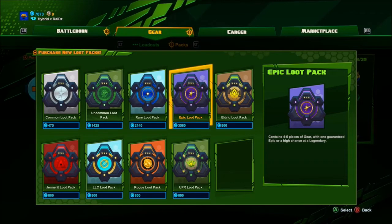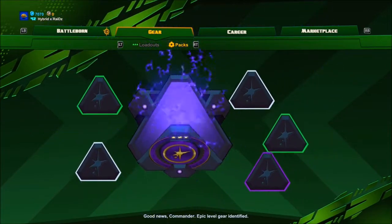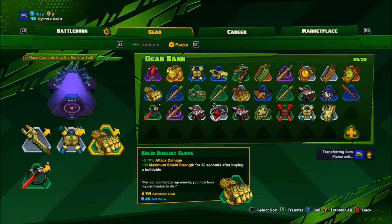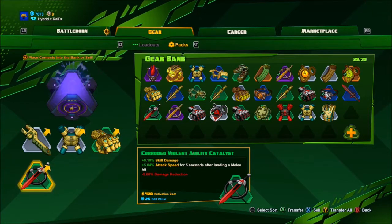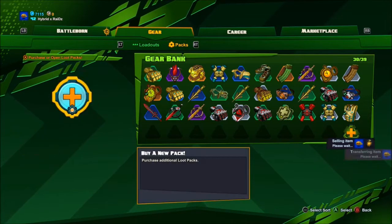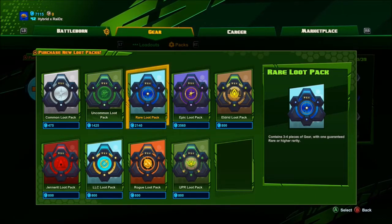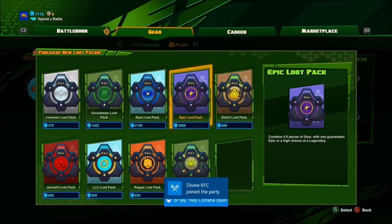Not a legendary. Alright, we still have 7,000 coins left. See what we get — no legendary but we did get a purple, so I'll keep that. I'll keep that one. Should we just keep on going with these epic loot packs, or should we buy a faction pack? I think the best way to go is with the epic loot packs, so let's just do that.